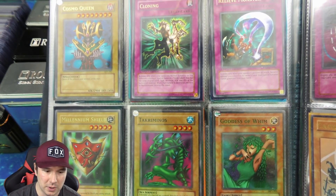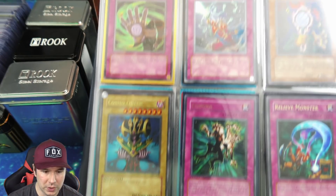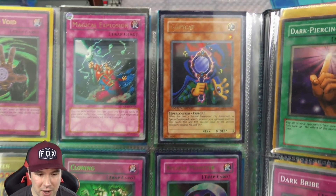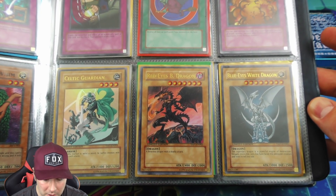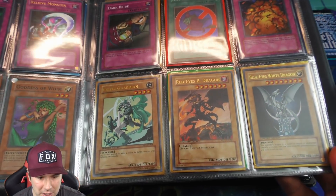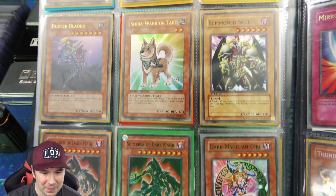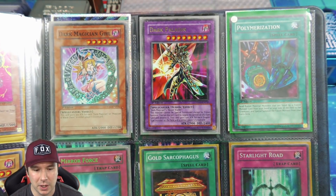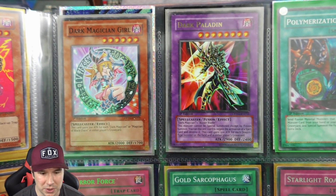Some McDonald's foils here, which are really cool — I love opening those McDonald's packs. The Cosmo Queen and Millennium Shield are the two most difficult ultras to get. We have a JUMP ultra rare Copycat — probably one of the coolest arts on a card, I just really like it. Then some anniversary edition cards that I opened a long time ago on the channel before they were really expensive. You got the alternate art Jinzo — you guys know I am a sucker for Jinzo, I think it looks absolutely amazing.